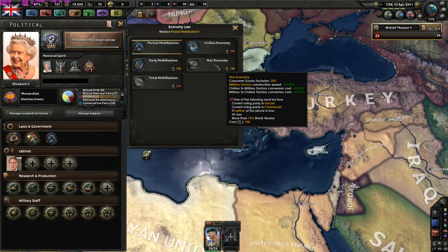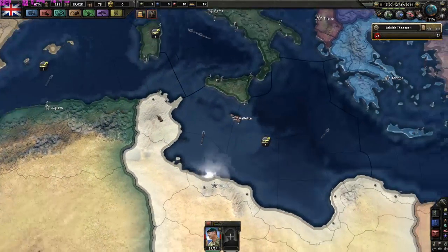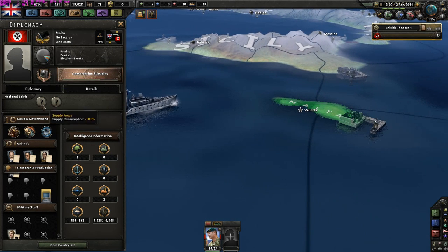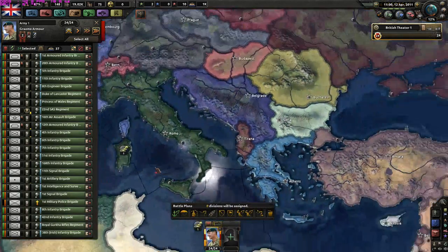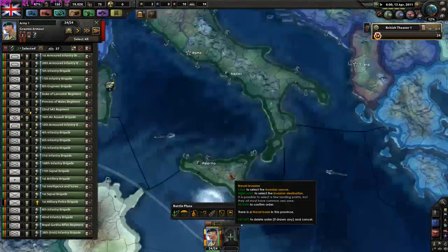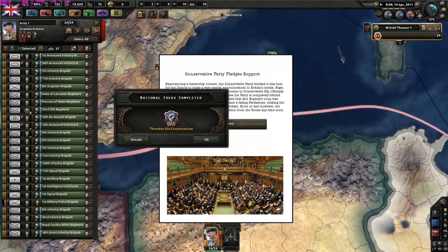My plans got shattered because I can't get naval supremacy there, but that's not a problem - I have to invade Malta then. Malta has one division and they are fascists - Malta is fascist? Well, we're gonna conquer Malta in another way. They have one division and we have 24. How long to prepare? 170 days.